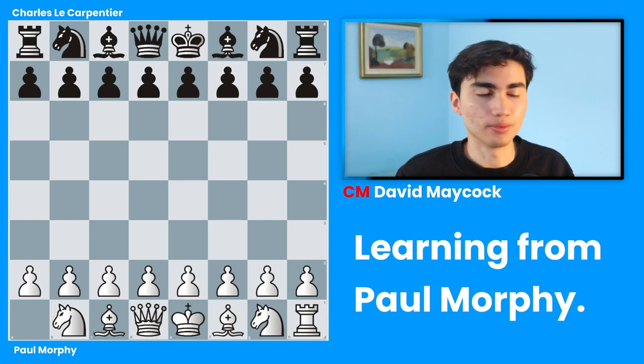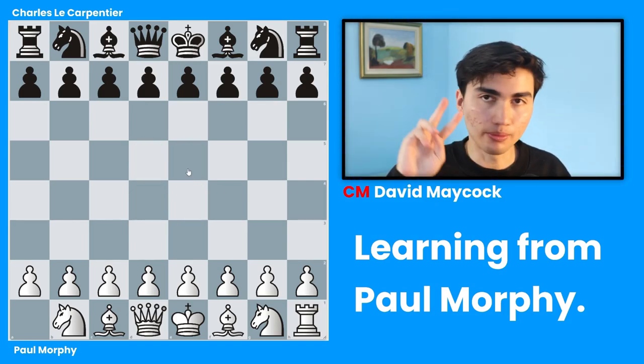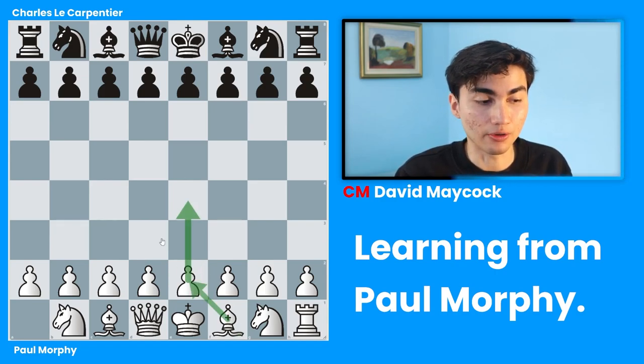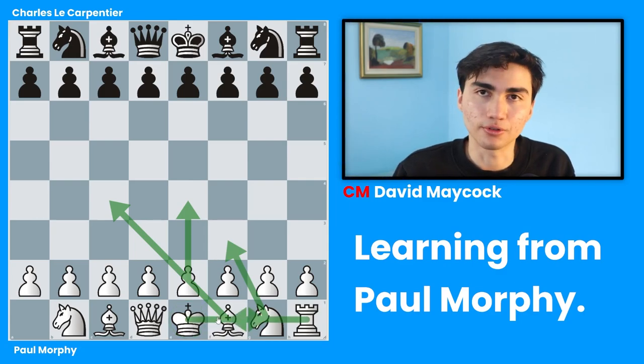What are the opening principles? The opening principles are: number one, occupy the center; number two, developing your knights and bishops; and number three, castling. Your ultimate goal in the opening is castling. You have to move pawns to take out your bishops, you have to move your knight in order to castle, and finally, of course, you would castle.